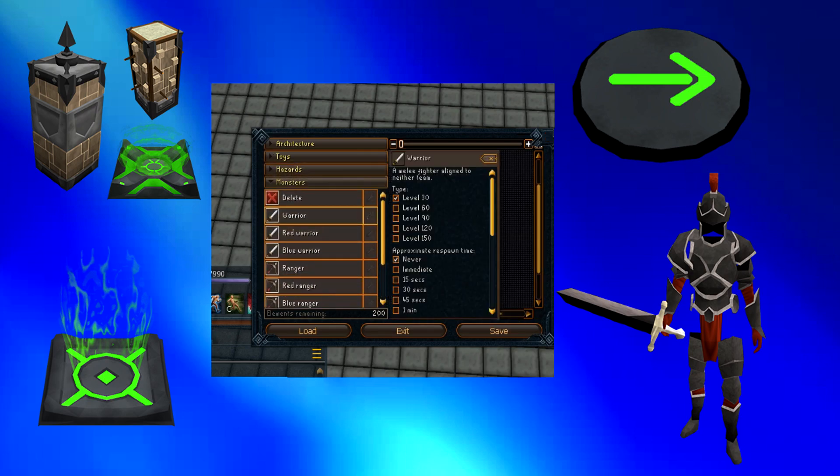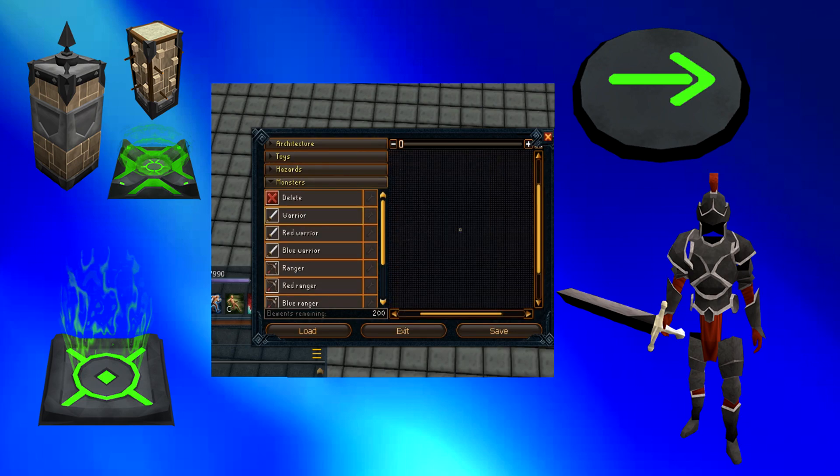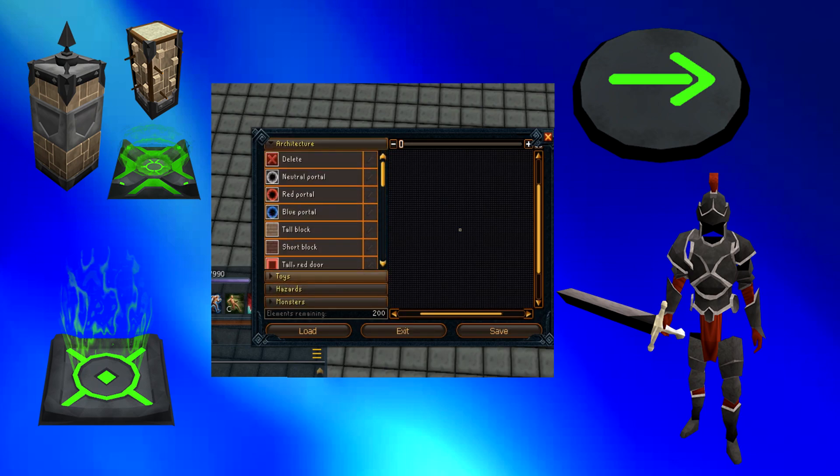The last section is the monster section. I'm using a regular warrior — you can use a blue or red warrior, but I don't really know the difference. You can configure the combat level, spawn rate, and points awarded per kill.